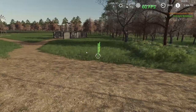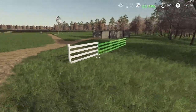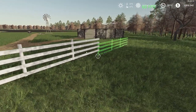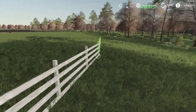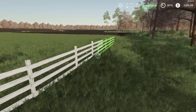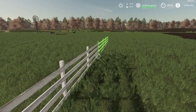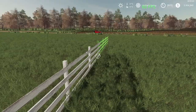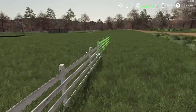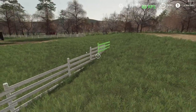Now comes the hard part — putting fence around the whole thing. It's very hard seeing all angles to make sure the fence is lined up properly. Now it looks like we got the hang of it. I'm very picky with my white picket fence — cheesy, I know.